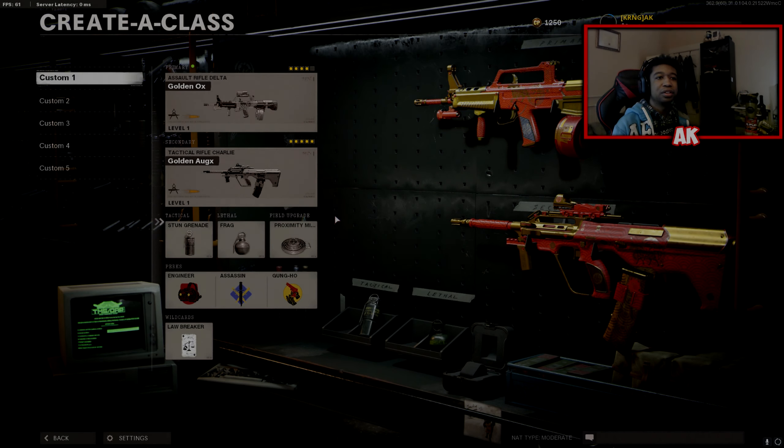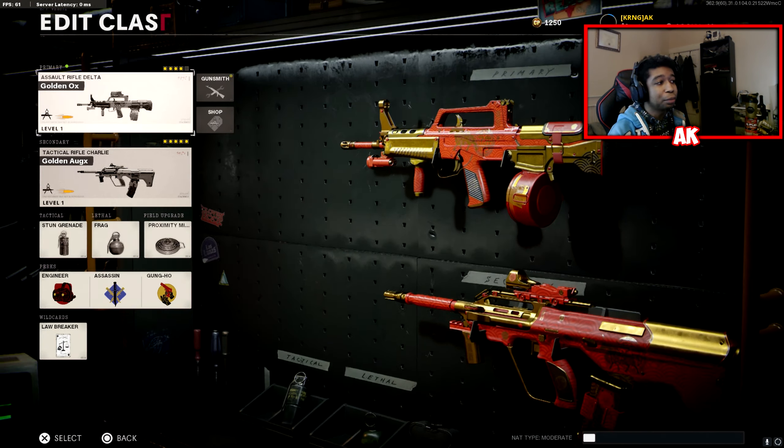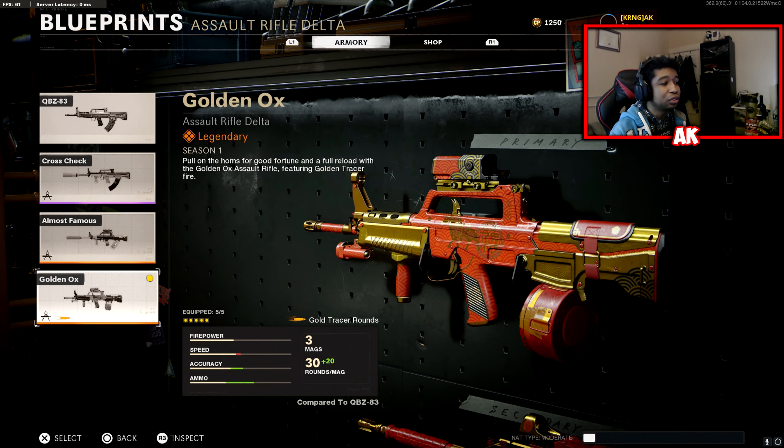Alright, what is going on everybody? It is your boy Carnage of PrimitiveAK here, back with another video for you guys today. Today we're going to be focusing on the brand new Year of the Ox bundle. If you go in your store, there's going to be a brand new Golden Tracer — or Orange Tracer. In-game it looks golden to me. If you guys are interested in the channel, make sure you leave a like and subscribe. Appreciate you guys showing the love and support as usual.